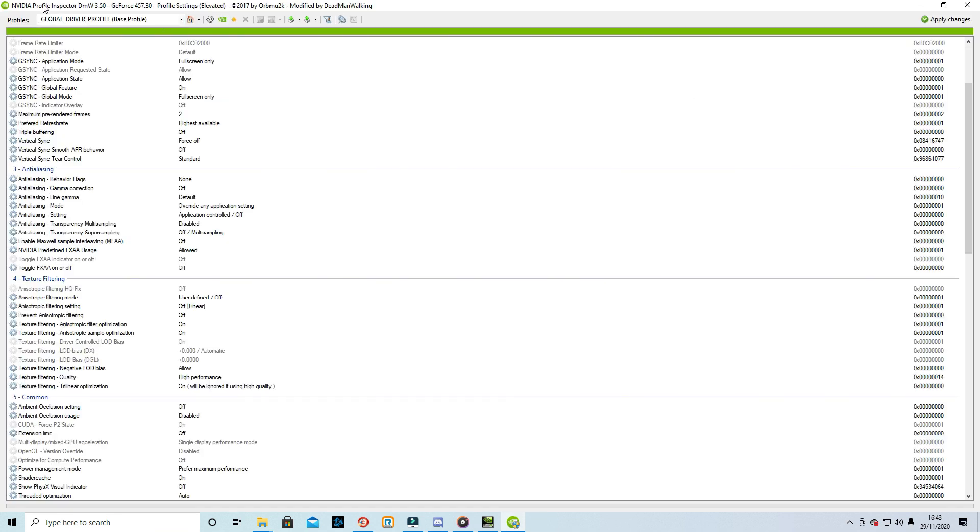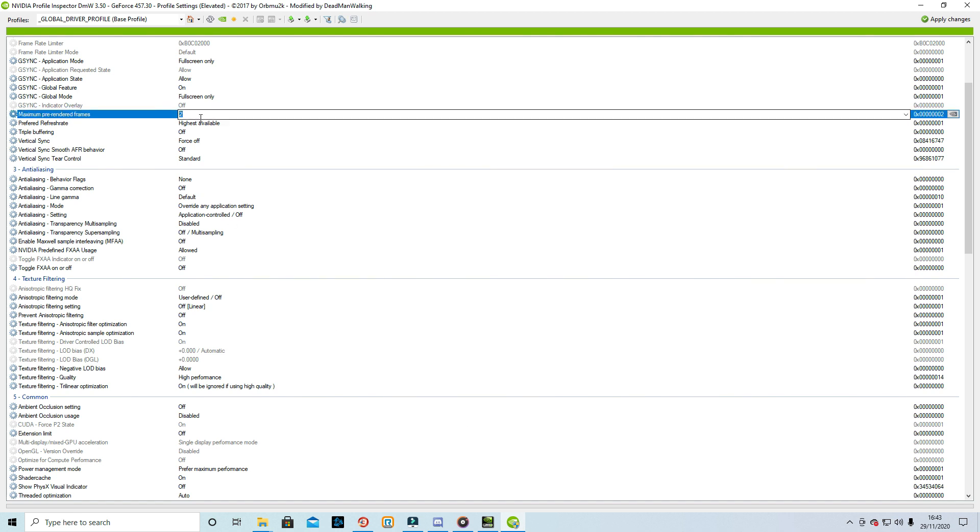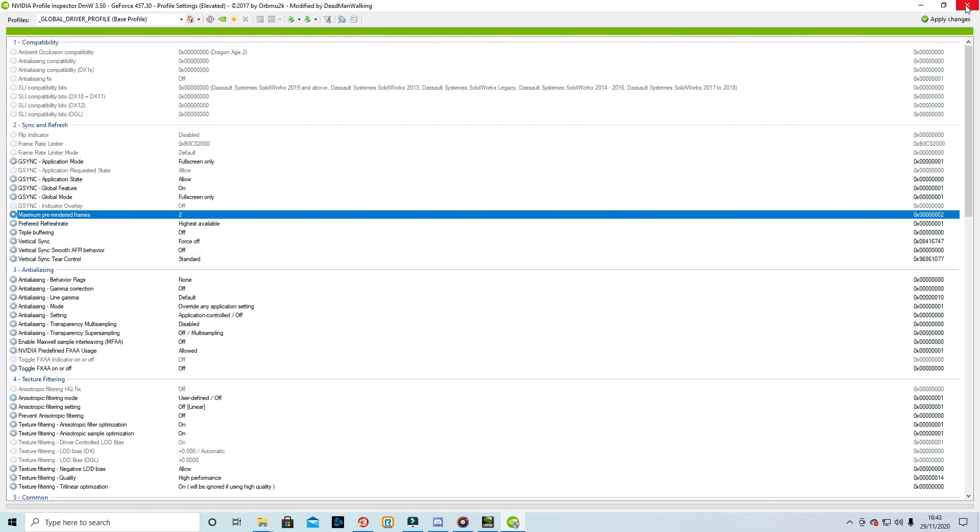Next, download Nvidia Profile Inspector — it's a more detailed version that goes more in depth. For FPS there's only one option you need to change: go into maximum pre-rendered frames, click it, change the value, then apply in the top right hand corner and exit.